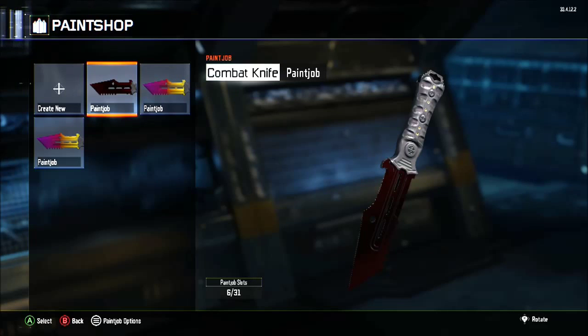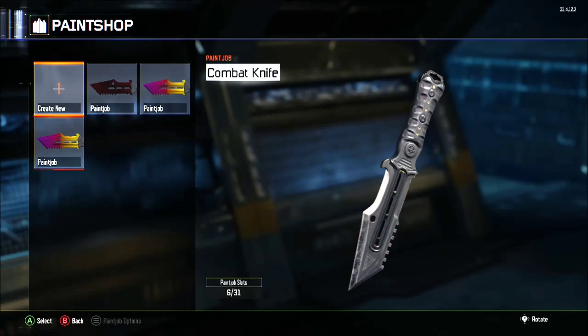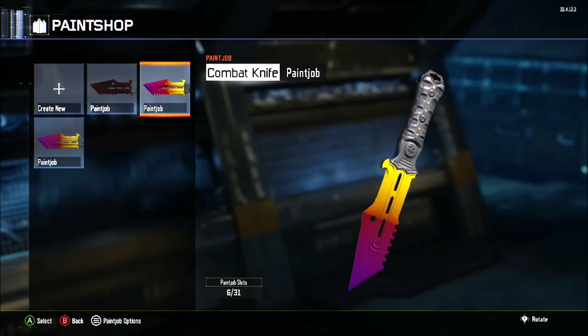Hello people and welcome back for another paint job tutorial back on Black Ops 3. This is a series I do where I'll just show you how to make awesome camos for paint jobs, pretty much, to have on your weapons and they look awesome. In the first episode I did this awesome fade camo. I'm kind of going off CSGO knives a bit at the moment, basing them off CSGO skins because they look sick.